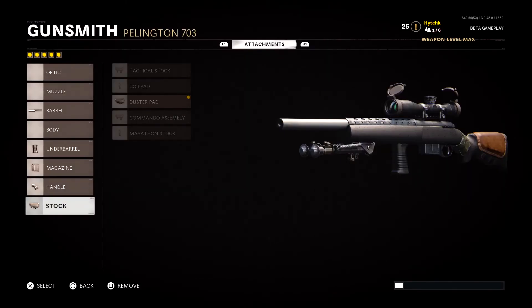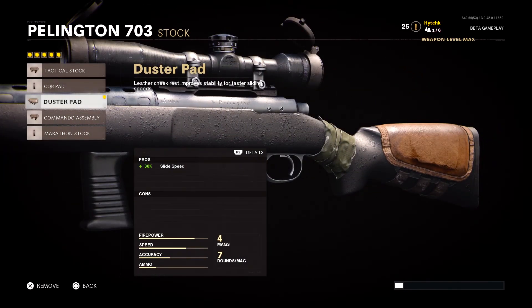The last attachment on the Pellington is the stock — the Duster Pad Stock. It gives us no cons but a major pro: a 30% increase to slide speed. This is a must, especially with the way Black Ops Cold War is set up this year. On maps like Satellite, when you slide off the little ledges and rocks you get a significant speed boost — it slings you 4 or 5 feet. That speed boost coupled with this slide speed is really crazy and can get you around the map quickly.